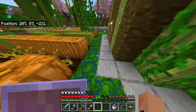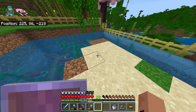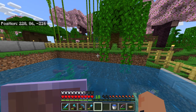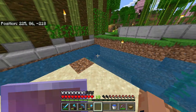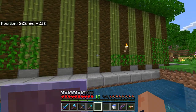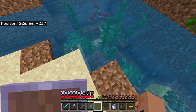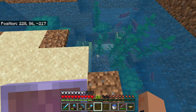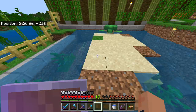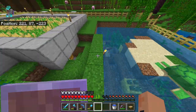Everything's coming along nicely. Future plans: I want to take out the walls of this section and put in glass, and have it connect to a lower section of my base so I can go down a level and be able to look in on the sea turtles and fish — I think that would be really cool. I should probably breed the turtles again so I can get my turtle scute armor.